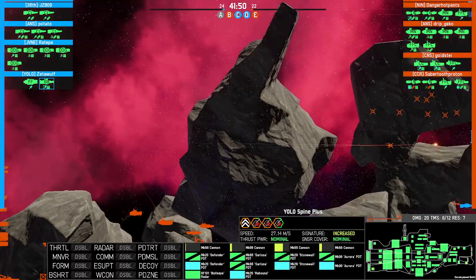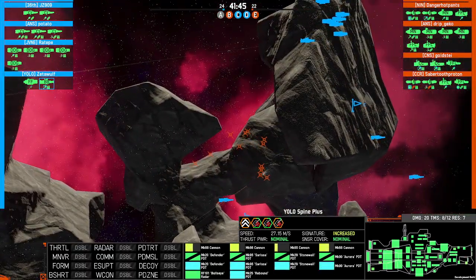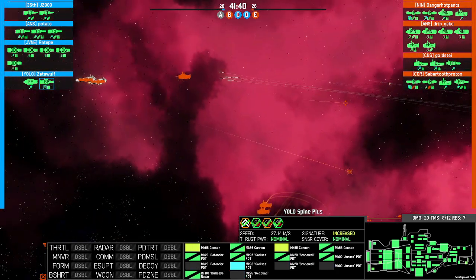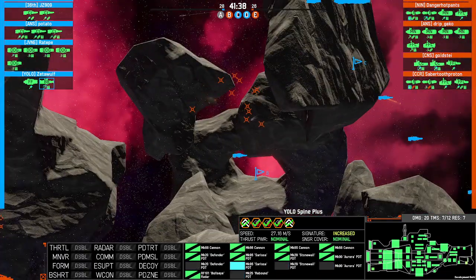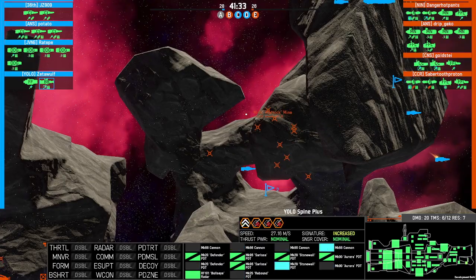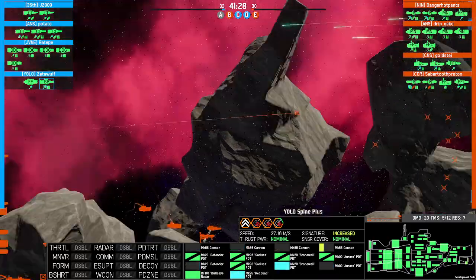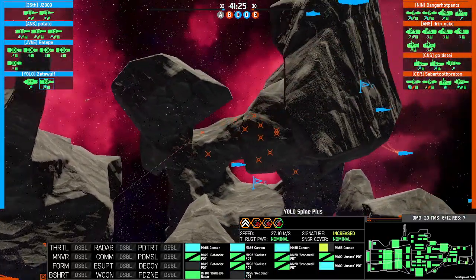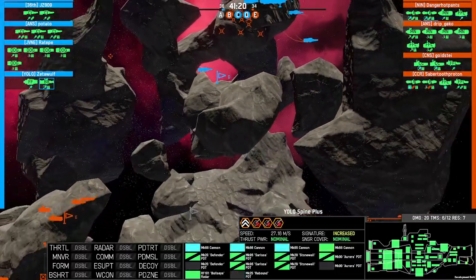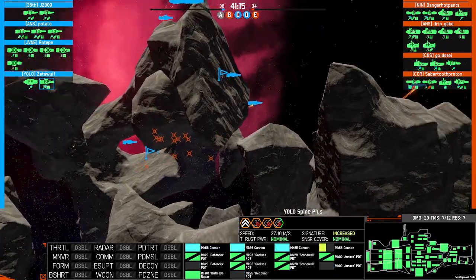You can use your mines to set up a zone in which PD has to make a decision. If they push into it and start firing their PD into the mines, and you launch your containers at the same time, they have to decide whether to task PD on the mines or on the containers. So it's really good — if you're going to play a container ship, watch for that and just throw containers out when you see them pushing.